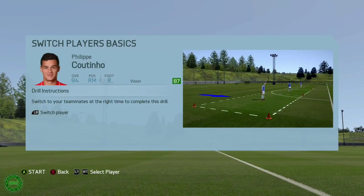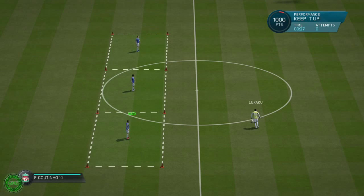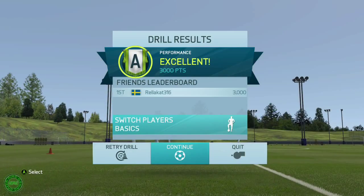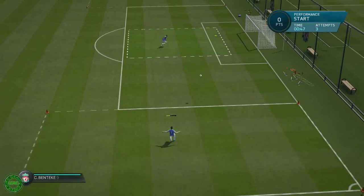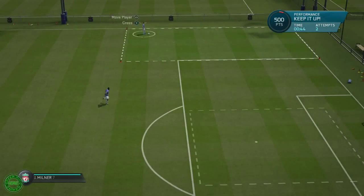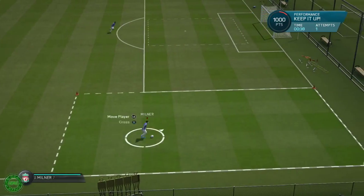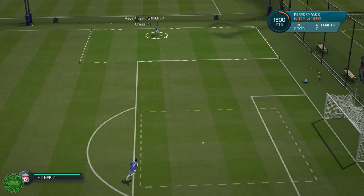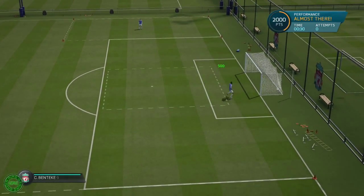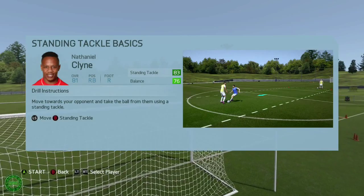So that's that done? Switch to your teammates at the right time to complete this drill. You have to switch to your teammates at the right moment. No problem. Crossing basics. We're gonna A-plus everything. But it's not my fault if he didn't score — he has to score every single attempt. Has to be a good cross. Yes! Come on! A! B! Alright.